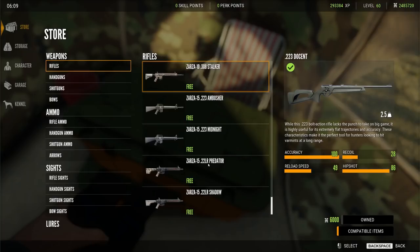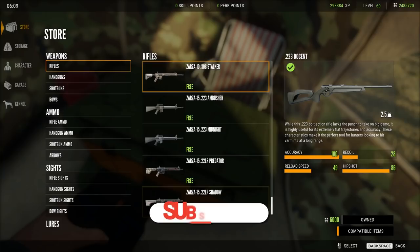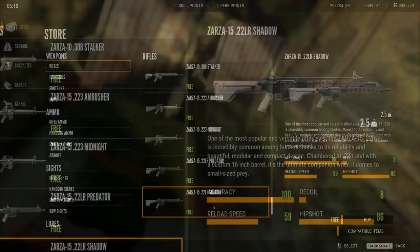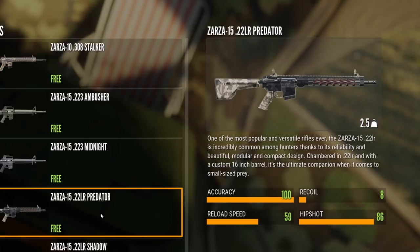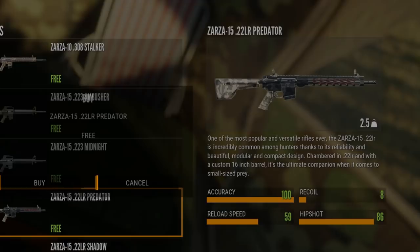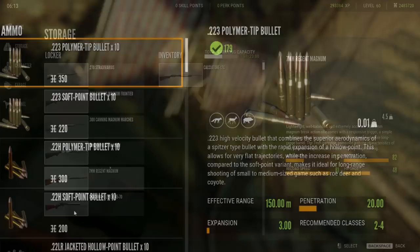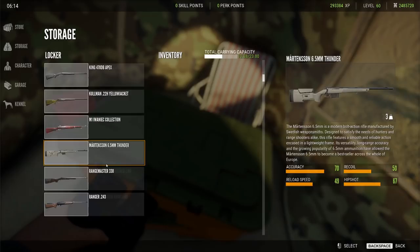The other thing we're going to check out today is the new medals for trophies. They have been updated with the next update and they are very different. I am on the beta right now and there it is — Zarza 15, we have the 22LR Shadow and the 22LR Predator. We're going to buy the Predator for right now and then we definitely do need some ammo. We're going to grab the 22LR just to compare it — let's do some comparing today.